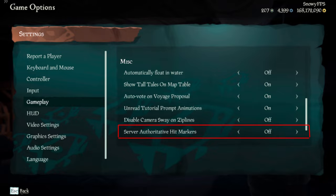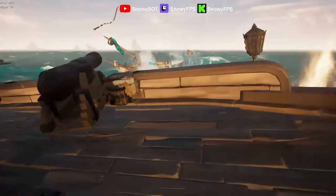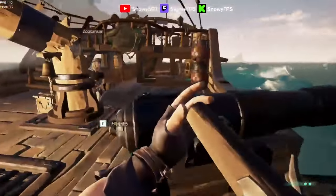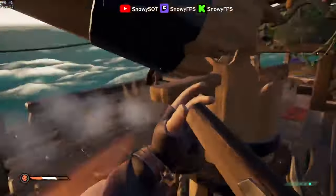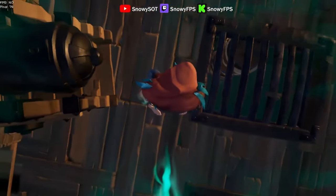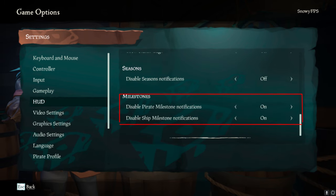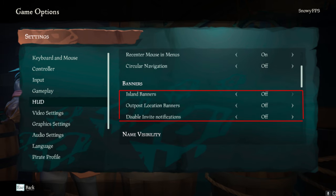Server authoritative hit markers — they recently added this to the game. Hit reg is a huge issue, a huge problem in Sea of Thieves. Turn this on if you want to see if you're hit regging or not. I personally like to have it off because I just want to see if I'm hitting them. I also make sure to disable all the banners and milestone notifications, including invite notifications, so nothing pops up on my screen while I'm canoning or in mid-combat.